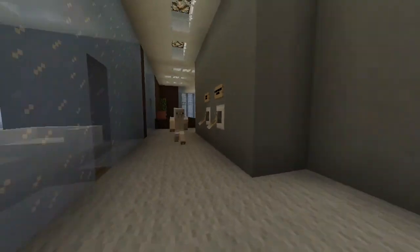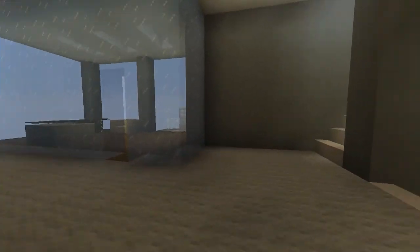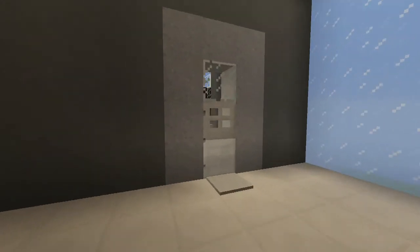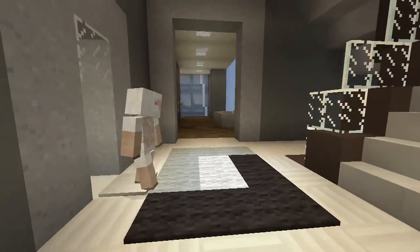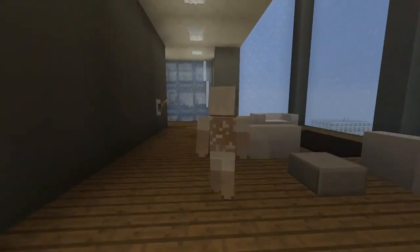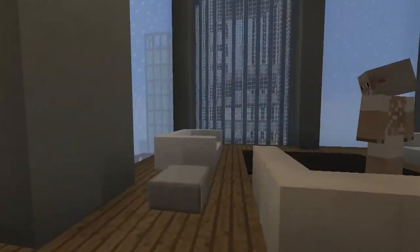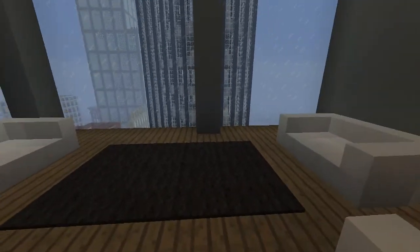At this point I was just going around building offices. Right here is the apartment — SP's apartment. He really liked this, and this is one of the floors — it took a long time for me to work on. This is his living room, and this is one of the coolest parts of the city right here.